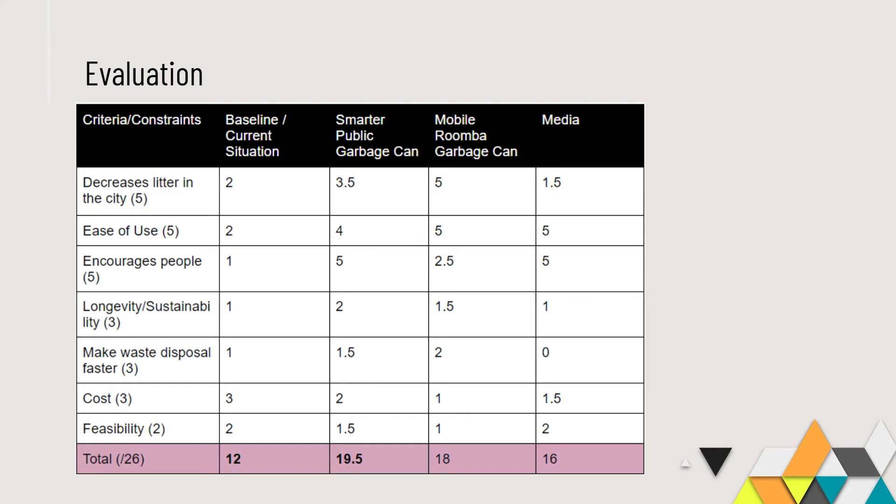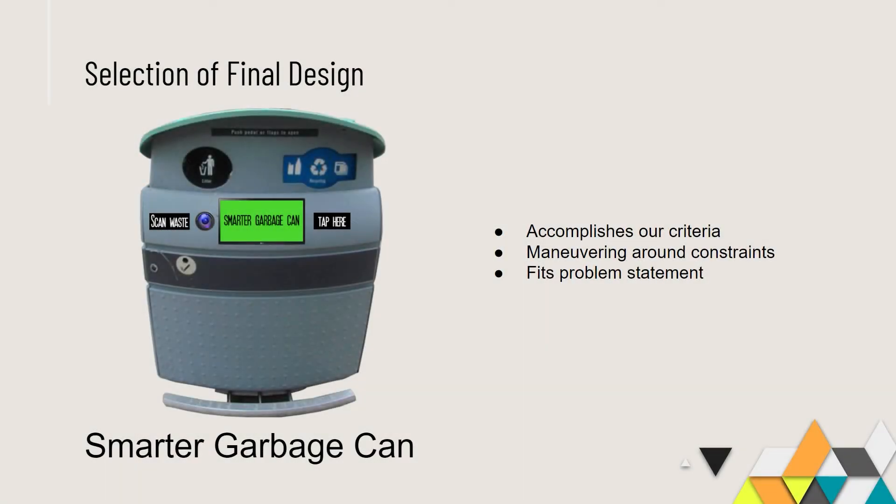After deliberation, we believe that the Smarter Garbage Can is the best solution. We chose it because we thought it had the best mix when it came to accomplishing our criteria and maneuvering around our constraints. We also thought it fit into our problem statement very well, as it encourages people to throw away their garbage and that they do it properly.